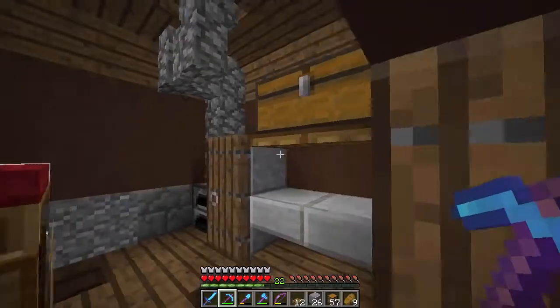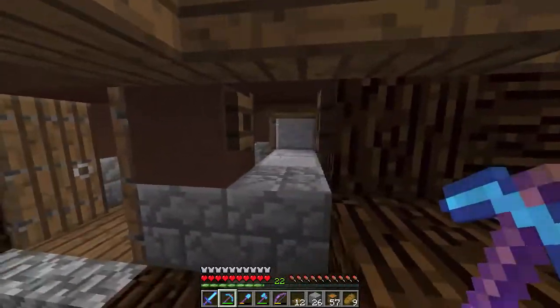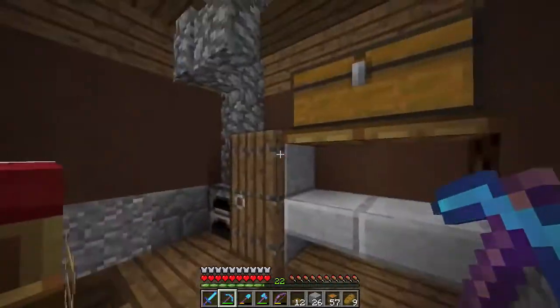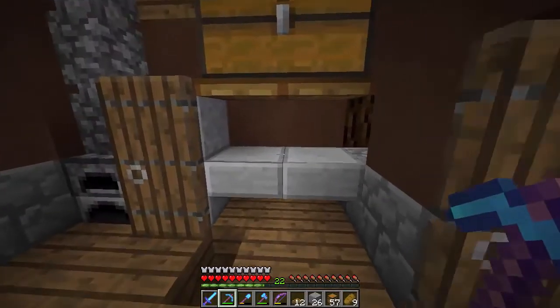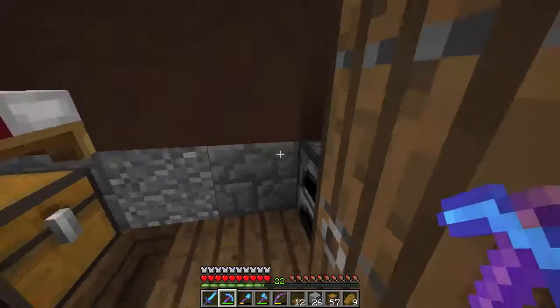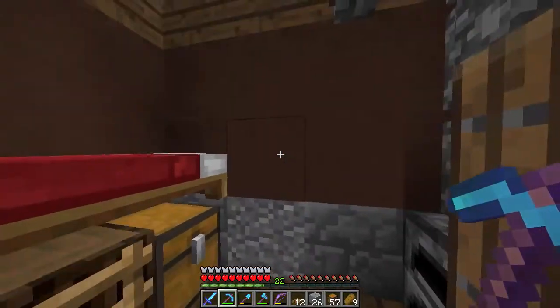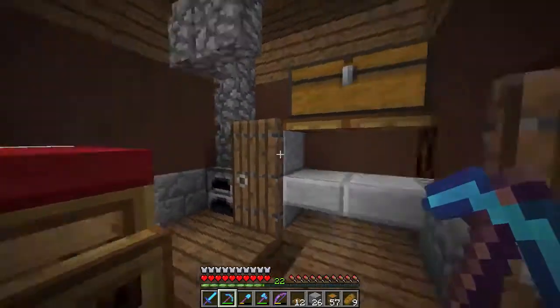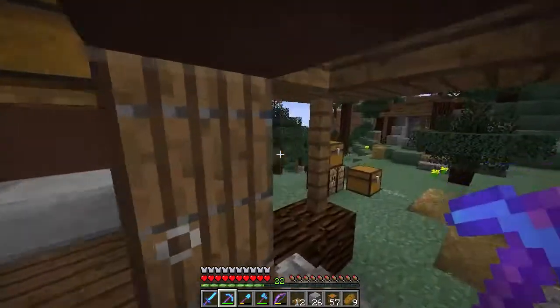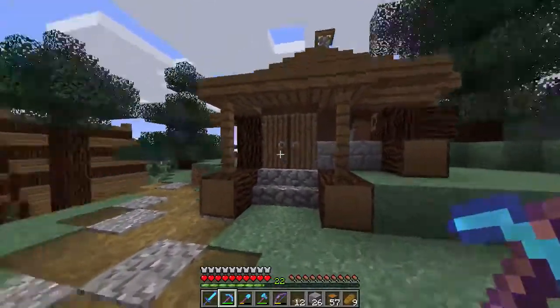There we go, okay, cool. You know what? This is looking great for a compact home, and it doesn't even look that bad from here — I kind of like this. Let me know what you all think in the comment sections. I personally think this is a great step up from what it was before. It's compact, it's cozy, it's just what I want. We could probably add like a window over here, but for now I think I'm going to leave it without any windows. So far I'm pretty happy with this. I think that's good progress for the cabin.